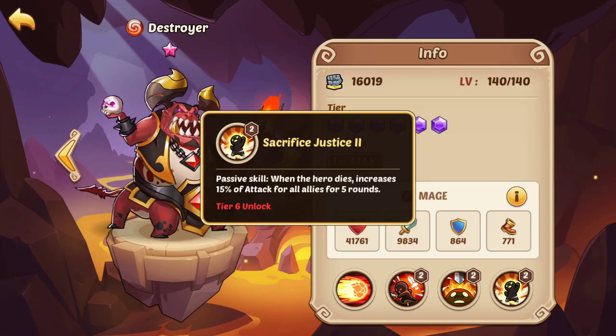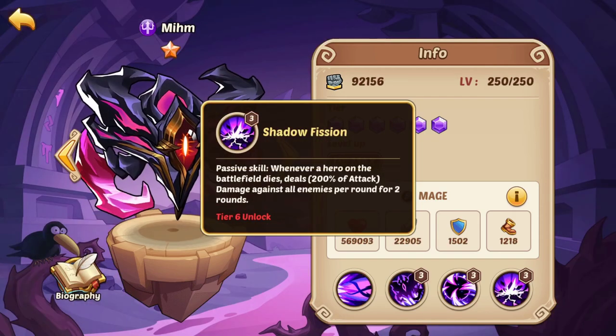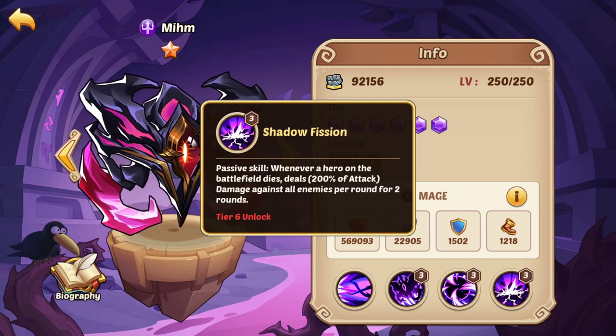And therefore, we're starting to get into the realm of indirect synergies — heroes that do a little bit extra that might not seem obviously apparent. Look at Destroyer, for example: when he dies, he increases the attack of all of your remaining heroes. Therefore, a hero like Mim, who deals damage to opponents when other heroes die, will deal more damage because Destroyer has buffed his attack.